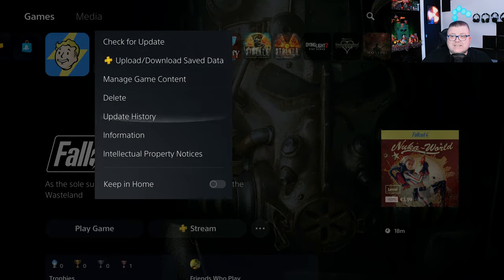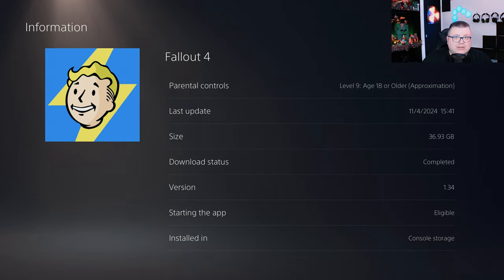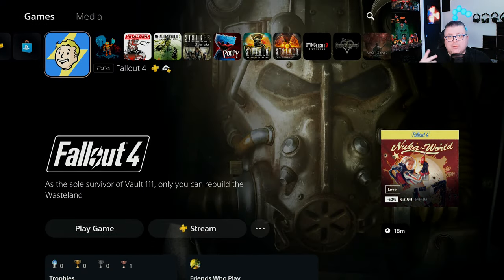First of all, let's see how much data it is — that's 36.93 GB, excluding all the DLC packs. Version 1.34, it's still the PlayStation 4 version. On the 25th of April 2024, we're getting a native PlayStation 5 version of this game. So if you can buy this game right now for ultra cheap, it's a free update — you get the PlayStation 5 version for free. Very smart.